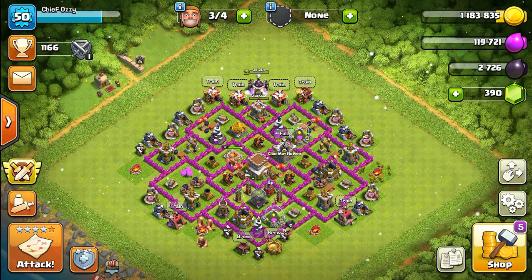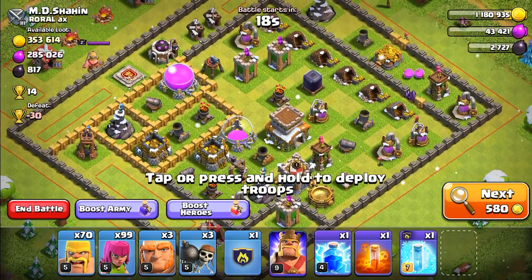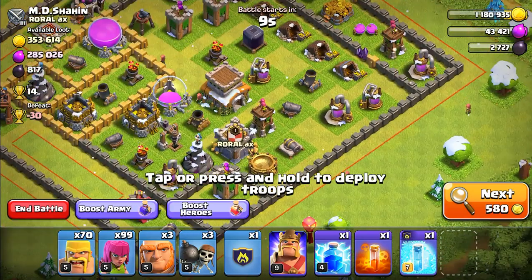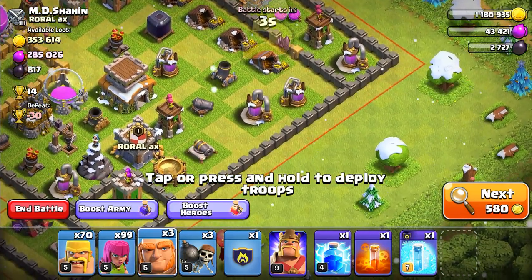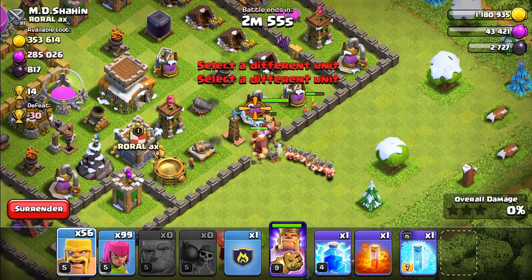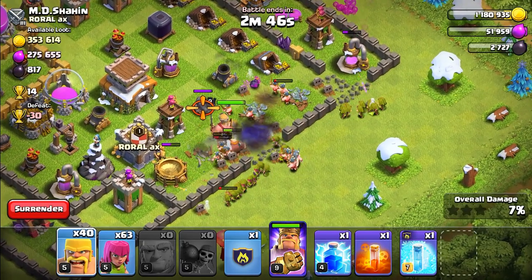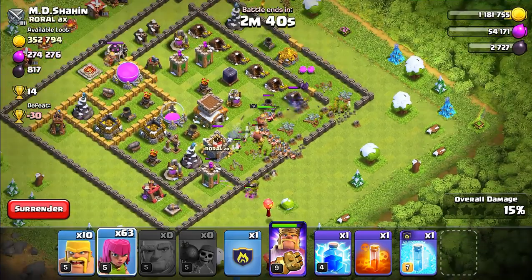Let's get back to raiding. Here's the next base — this one is a seriously rushed Town Hall 8. He's got a bunch of dark elixir so we're going to try to assault this guy. We'll start from here: take out our wall breakers, our king, our barbarians, and then deploy our archers. Hopefully we can make a breakthrough with our troops — just going all in.